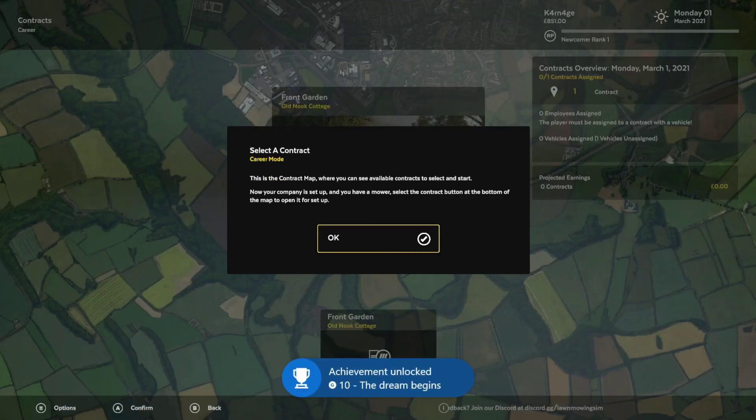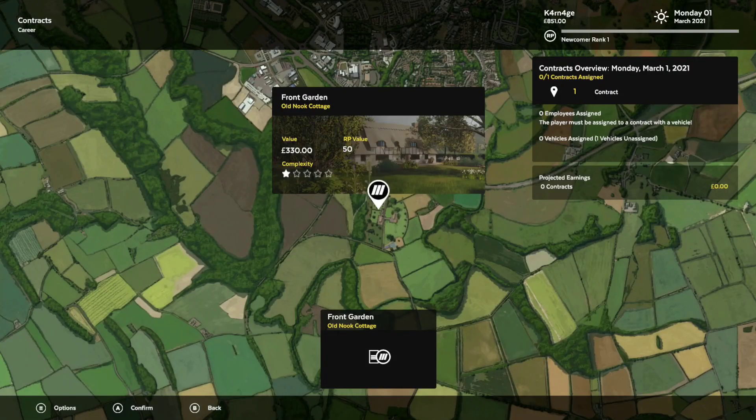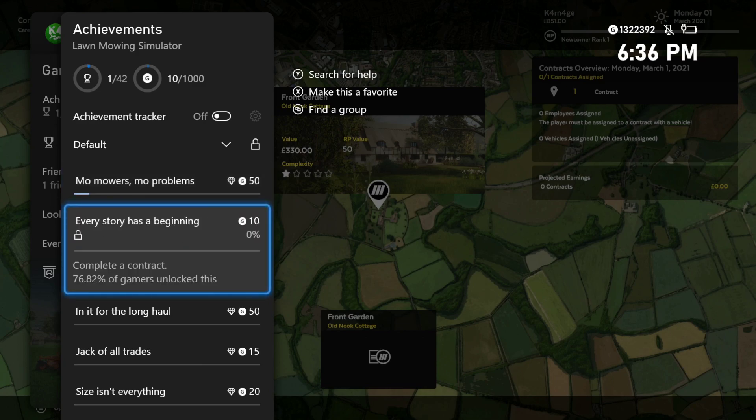Select the contract and there we go — we got our first achievement: The Dream Begins. This is a contract map where you can see available contracts to select and start. Now your company is set up and you have a mower — select the contract button at the bottom of the map to set it up. Since we got an achievement, let's take a quick look at the achievement list. The achievement tracker actually works, which is nice. 'Mo' Mowers, Mo' Problems' — I gotta love the puns and references here.